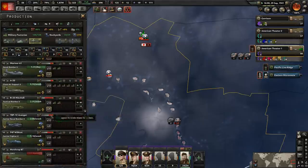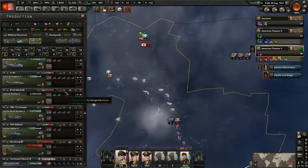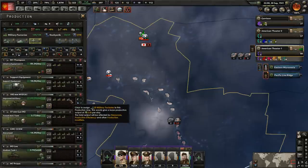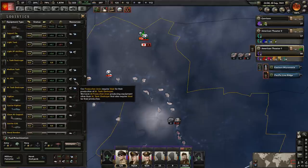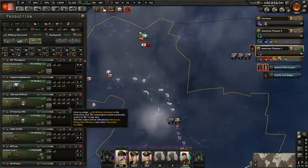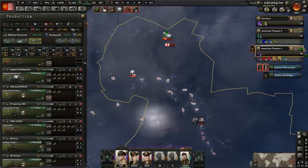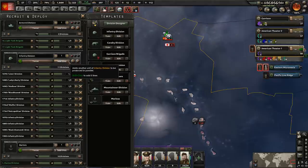Yeah, because I mean, we have 10 going towards them right now, but I don't think that's going to be enough. Let's go and put 15 — any military factories I can pull. Let me see what we're really stacked on right now. Nothing, honestly — yeah, there's nothing that we're extremely stacked on. Artillery — I guess we could pull from artillery a little bit. Let's pull from that. We could probably get more troops as well — yeah, let's do that. Let's get some more divisions here.